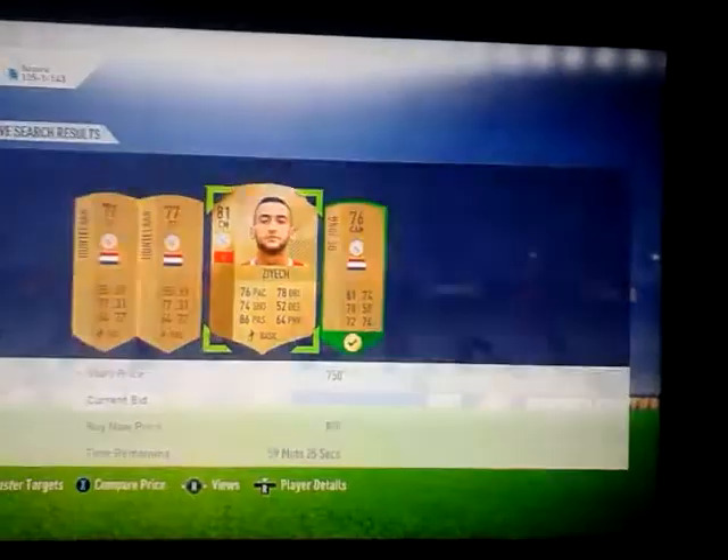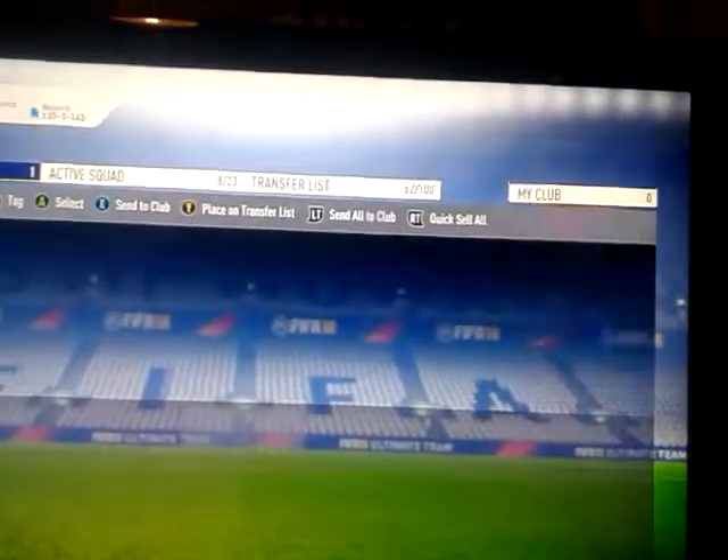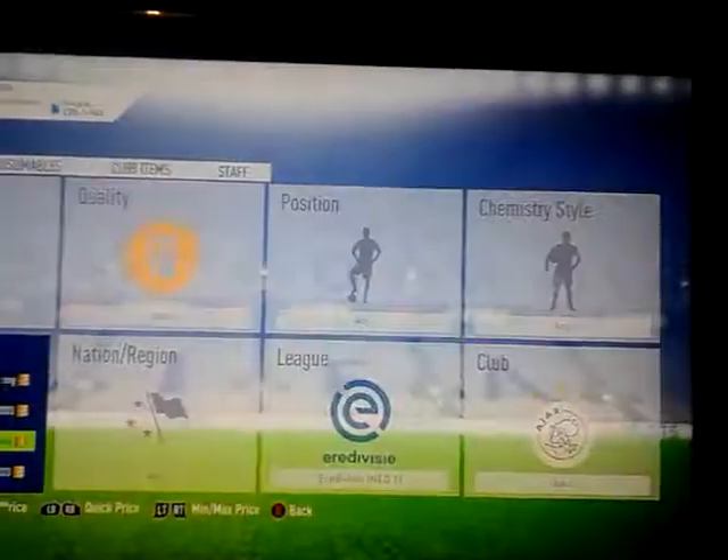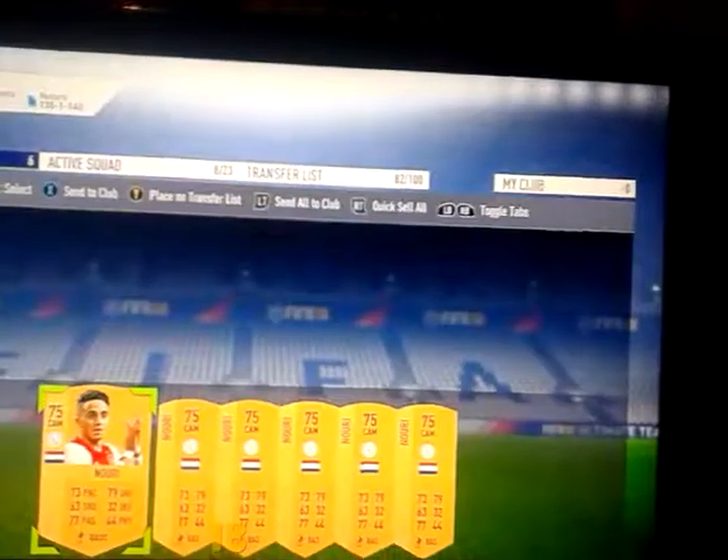I definitely recommend sniping these cards for cheap because you can make a lot more profit. So far that's three cards. These are going up in value. We need to get six more. Going up to 850 coins — one, two, three, four, five, six. I'm very very confident this game is going to be getting into the SBC. I'm also going to be bidding on these cards as well.